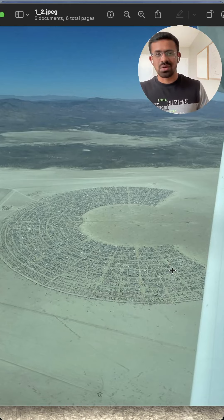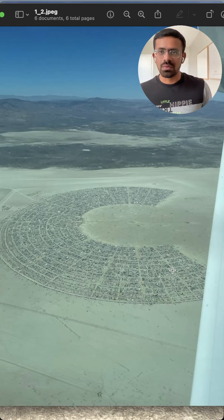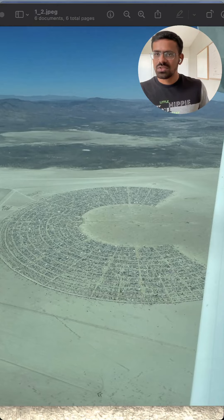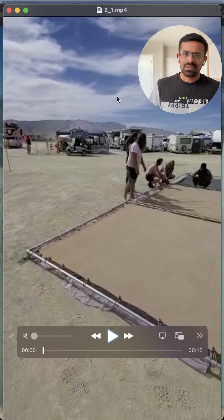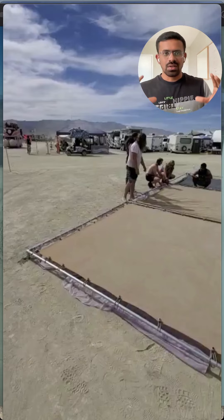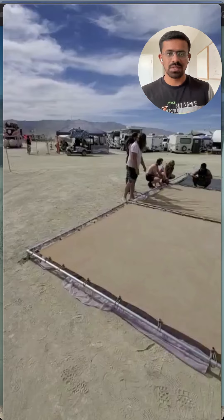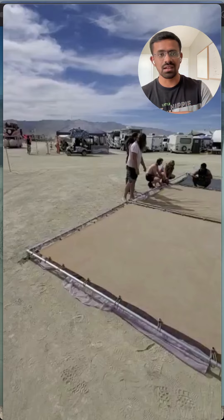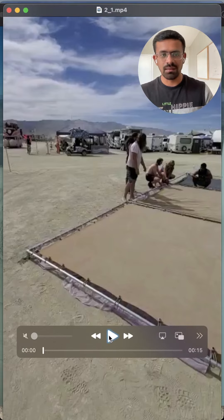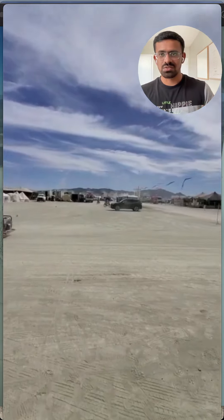Let's talk about what it takes to build this temporary city for seven days. I was with a camp called Majestic — such a good practice as a team. You're going into the desert with 15 to 17 people, working together closely, building the camp, and having a good time. That's how everyone gets together and builds the whole camp.